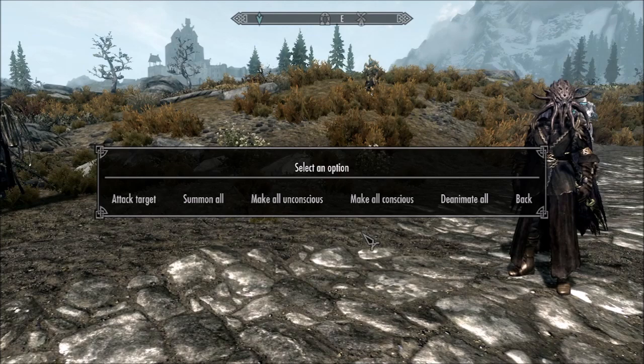The Better Dead Thralls mod comes with a power called Voice of the Thrall Master, which allows you to command all the thralls at once to attack a target you select. You can summon them all to you, so if they get lost they get summoned back. You can toggle their consciousness so they don't follow you and stay where they are, but when you enter or exit a building they appear at your feet. You can also de-animate them, which is essentially killing them again.